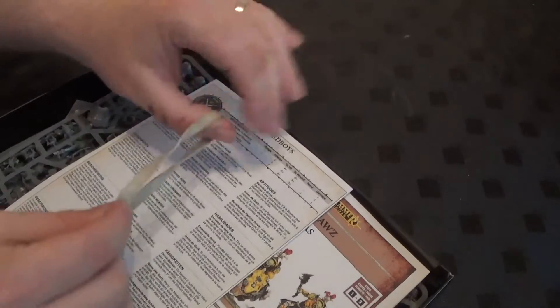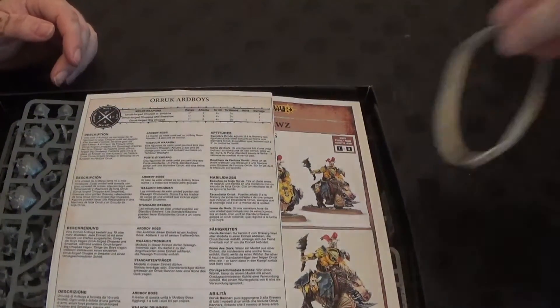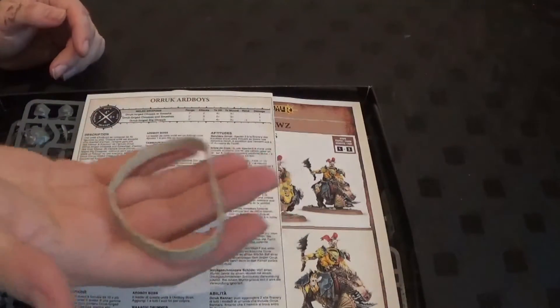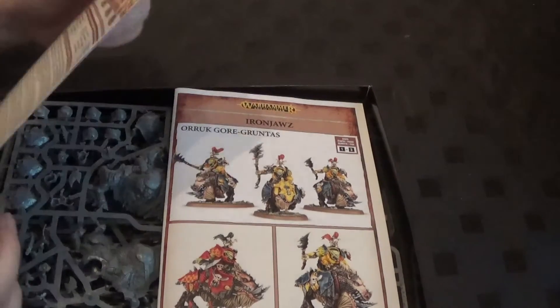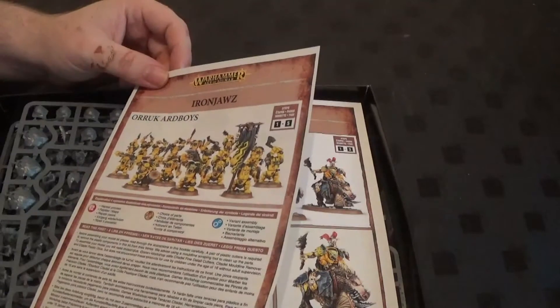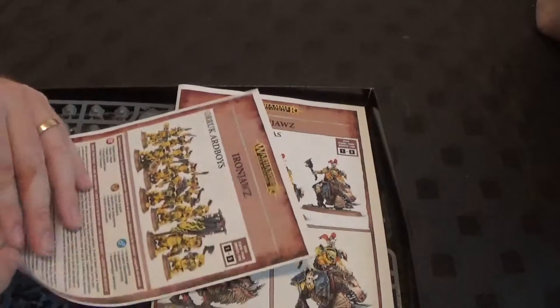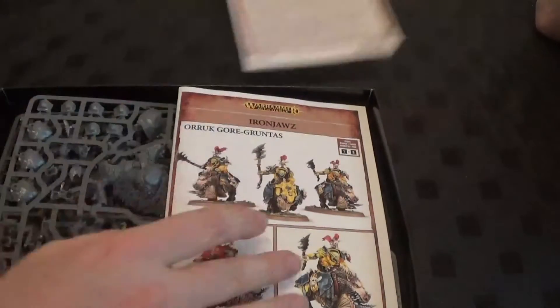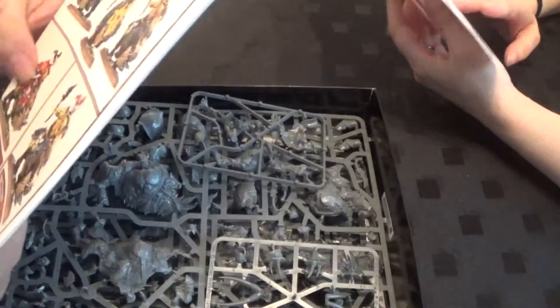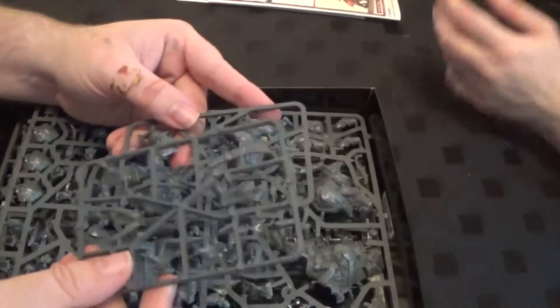So apart from a random rubber band which is in there — Games Workshop, you've lost a rubber band — we've got the little manuals in here. Oh, they're in colour! These ones are in colour. Excellent, because I think these ones are newer. So there's all the... I'm going for it now. I've got the Goregunters there — they're two different types of weapons they can have. Here we have part of the Warchanter. And there's the other part.